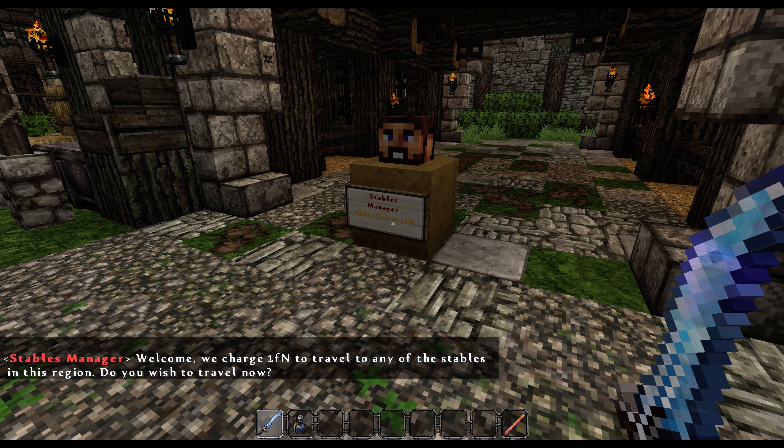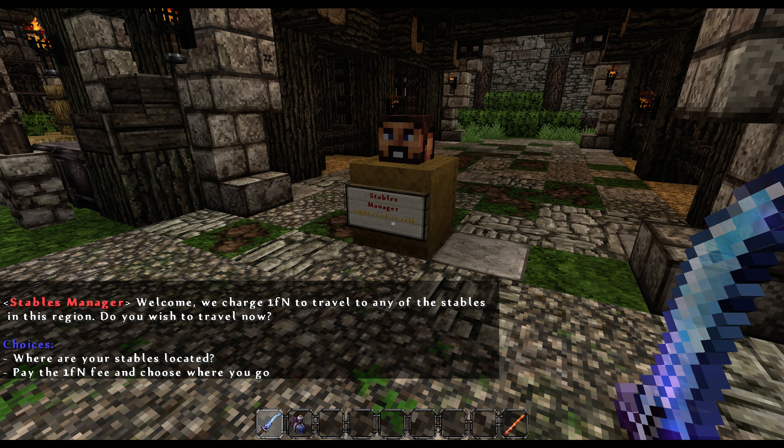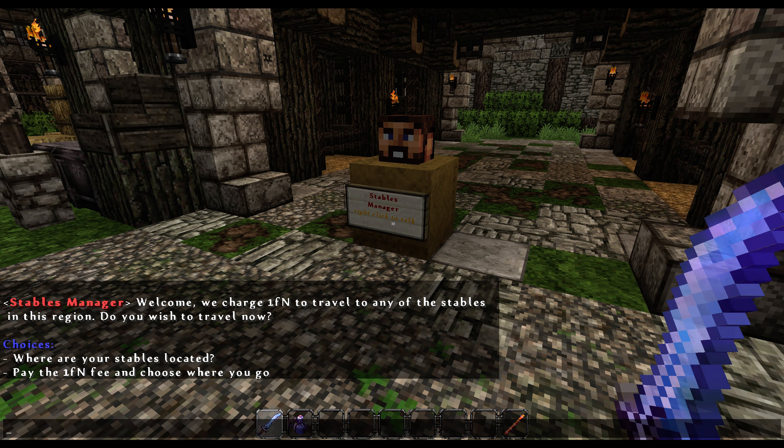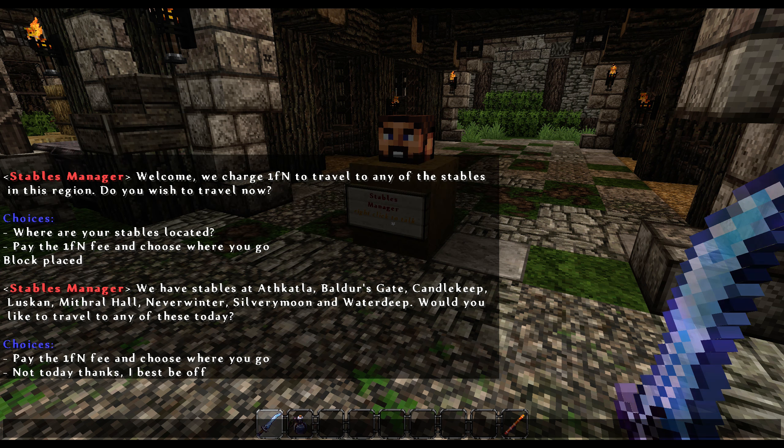If I speak with him, he'll tell me it costs one Faerun nugget to travel to any of the stables, and ask if I want to travel. I'll ask him where the stables are, and you can see here from here I can travel to Athcatla, Baldur's Gate, Candlekeep, Luskan, Mithra Hall, Neverwinter, Silvery Moon, and of course it lists this stable as well, and asks would you like to travel to any of them today.